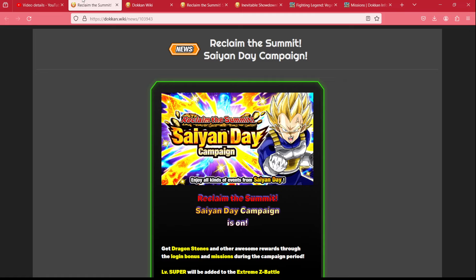In today's video we are taking a look at the Saiyan Day Reclaim the Summit campaign and figuring out how many stones we can expect to pick up from this short celebration, as we continue to save our stones for the ninth anniversary. If you've been following along with our guides, by the end of June entering into the ninth anniversary campaign you can expect 1,500 dragon stones. Let us know in the comments how many stones you're currently sitting on.